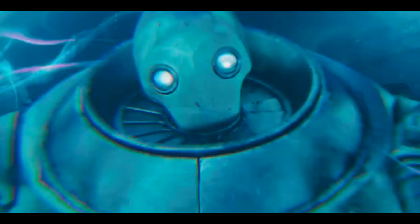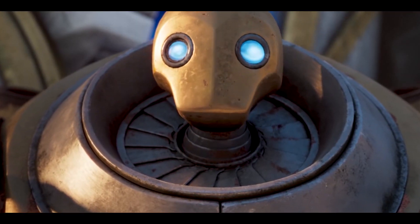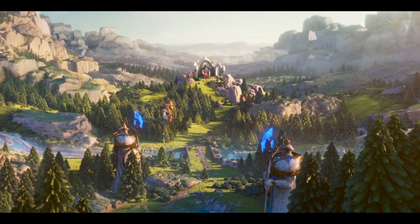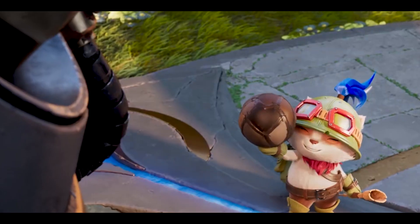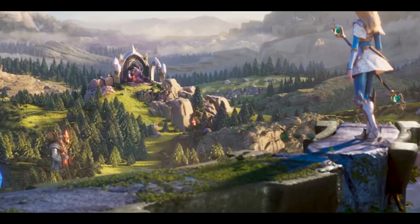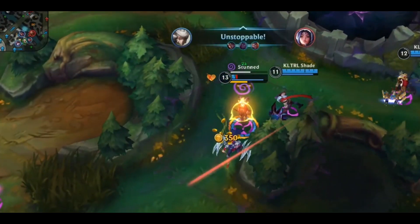Wild Rift introduces something called Rank Fortitude, which rewards players in Iron through Emerald for playing well. The more Rank Fortitude you have, the better. It acts as a buffer and activates Loss Protection when you reach the halfway mark, meaning you won't lose a Rank Mark if you lose a game.